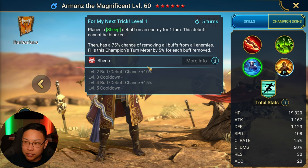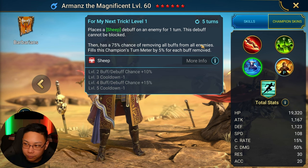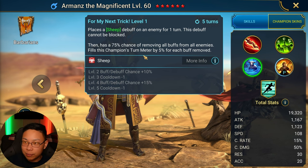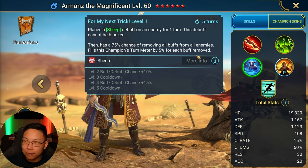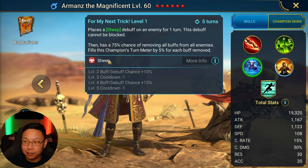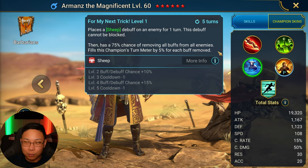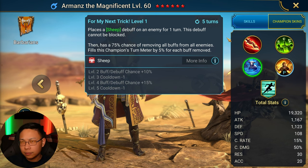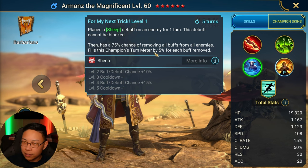Then he's got a 100% chance of moving all buffs from all enemies — a complete buff strip — and then fills this champion's turn meter by 5% for each buff removed. That's a pretty sick skill to have. So he's going to be removing everybody's buffs. Let me check if 'removing' is the key word here — let me look at Madam Serious for an example, because she also removes all buffs on her A3.